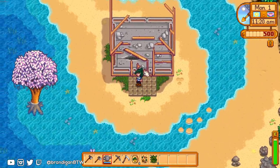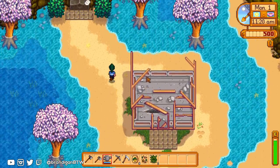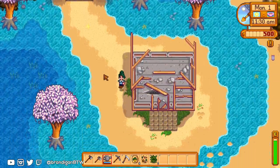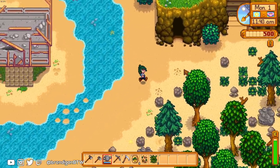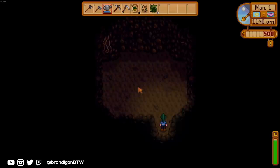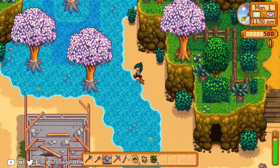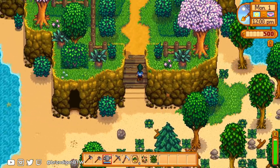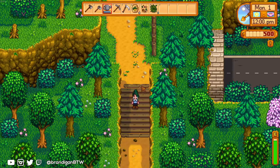Here's a first look at what will eventually be the greenhouse on its own little island, and then there's Grandpa's shrine back here — really pretty, I dig it. We also have the cave, which will eventually be set up for either mushrooms or bats. And here's the exit to get up to eventually the mountain area.